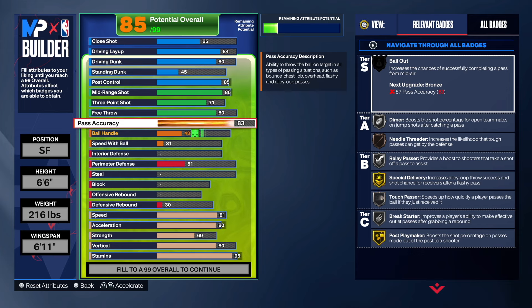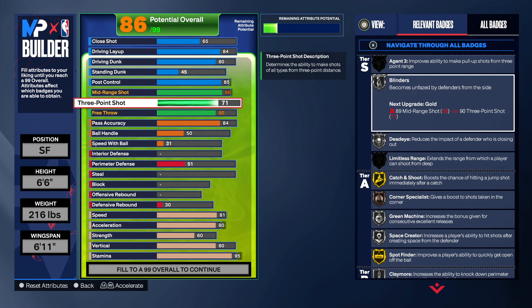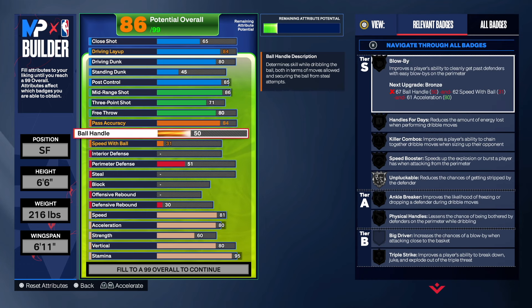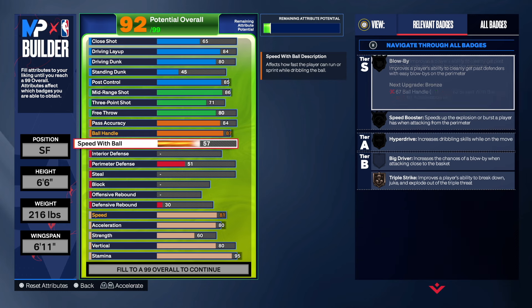Pass accuracy I went with an 84 - he had an 85 but I went 84 because at 84 you get the needle threat on silver. The build is pretty solid. Ball handling 87 - elite dribble moves on silver, we get the killer combos, that's gonna be fire.